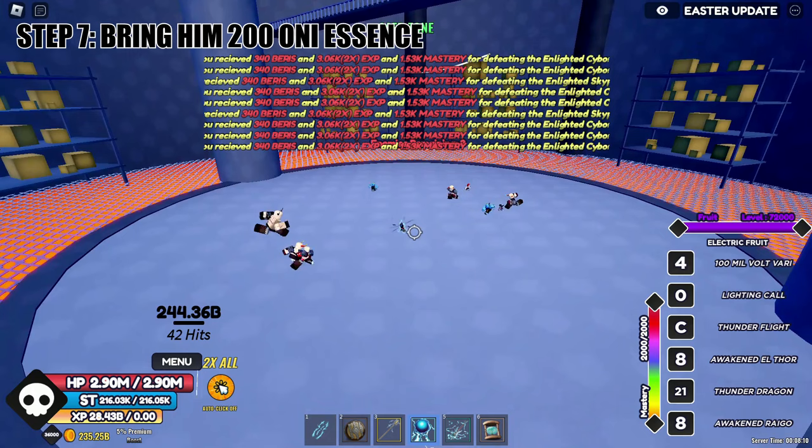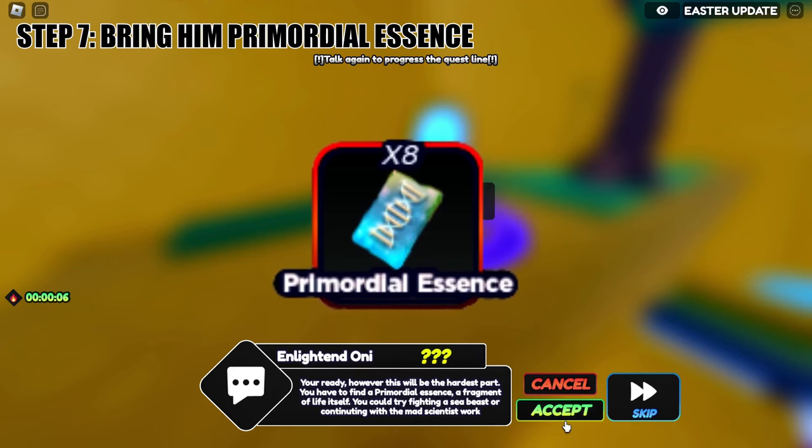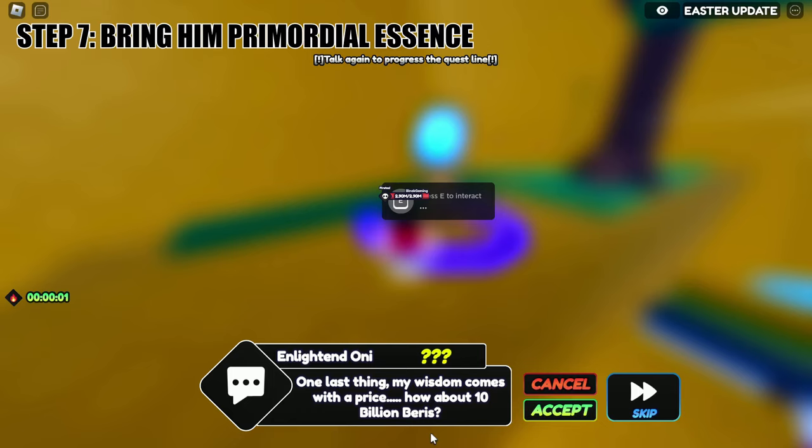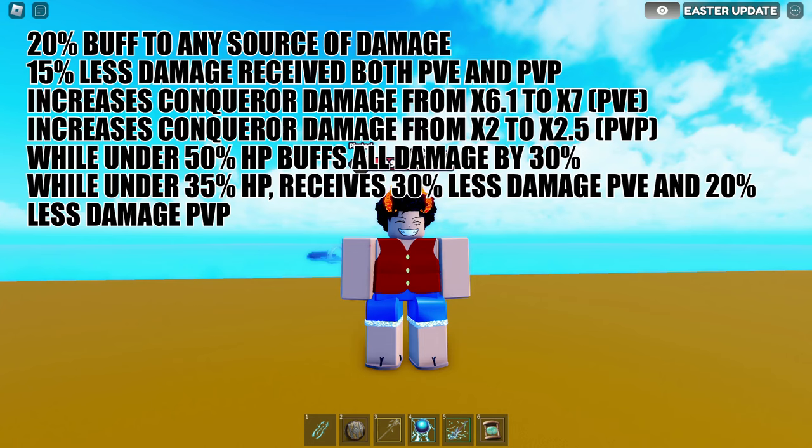When you have 200 Only Essence, go back and talk to him again for the next step. This time he will ask you to bring Primordial Essence. You can also get this by killing the new sea beast, with a drop chance of 0.1 percent, and 0.05 percent from the race raid. For the last step, you just need to pay him 10 billion berries — and there you go, you have the Only V2. Good luck getting it.